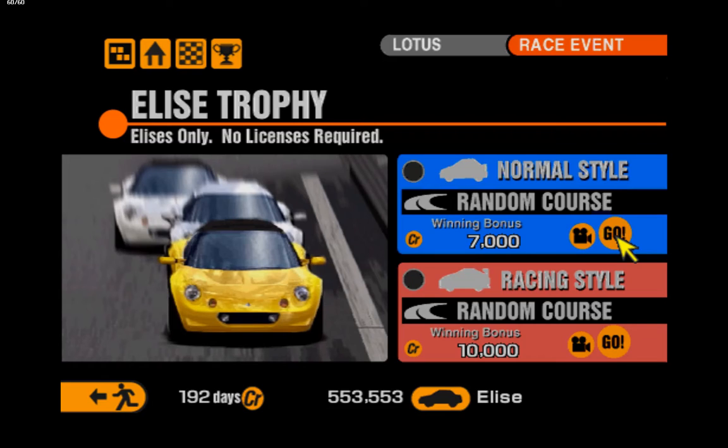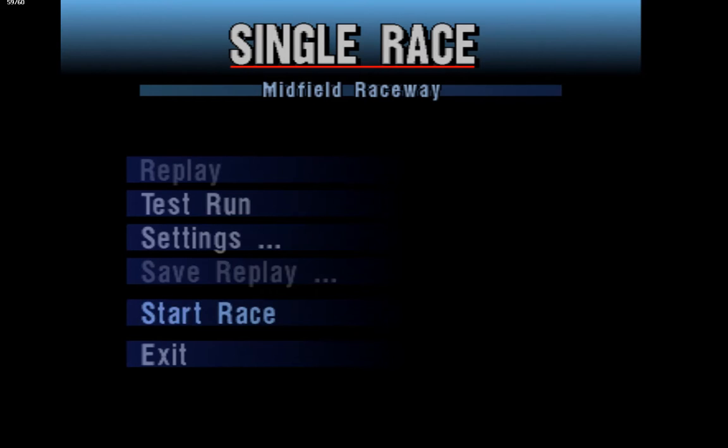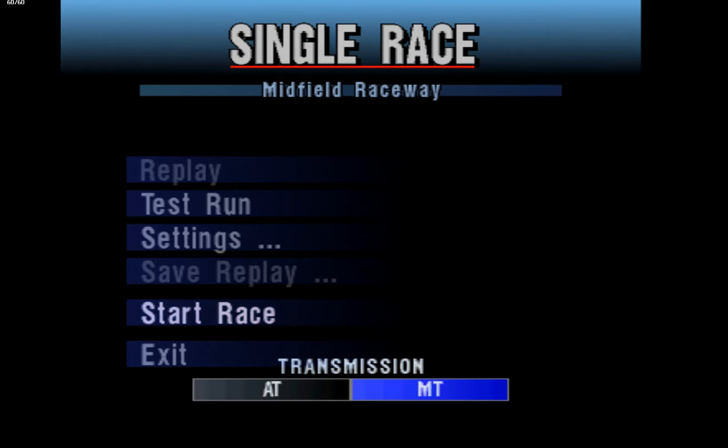Anyway, today we're doing the Elise. Also, I got no sleep today — or yesterday, whatever — because I spent till 6 in the morning trying to upload it. But yeah, let's do this. We've got the Elise Trophy with Elise only. We've got the Elise 190. This should be very, very easy unless I lose control of the car, because it's got racing tyres and a turbo or engine upgrade. This should be really easy.